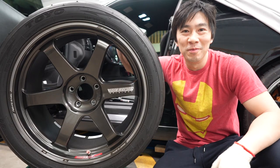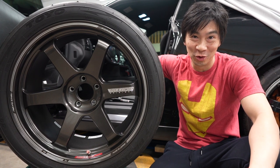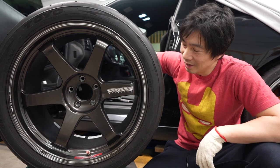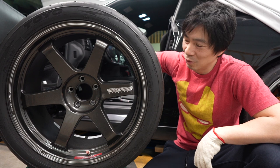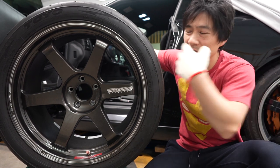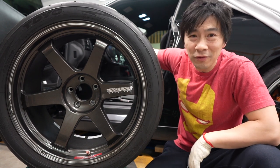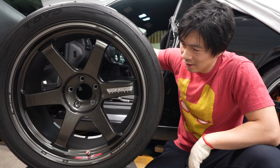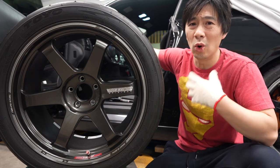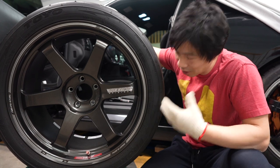Mod number five — this one will cost you an arm and a leg — it's the Volk Racing TE37s. Ultimately, arguably the most sought-after JDM wheel in the world, hands down. They come in all different sizes but only in that famous six-spoke look. Often imitated, never duplicated. Save your money — well worth it. This is a rim that can go on forever.